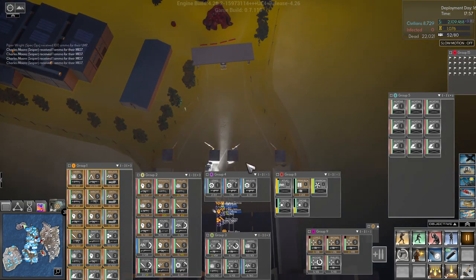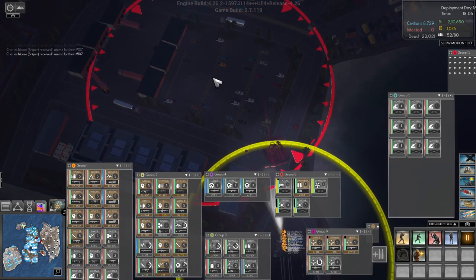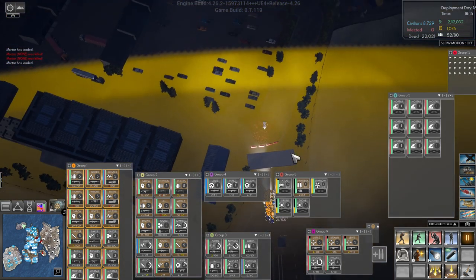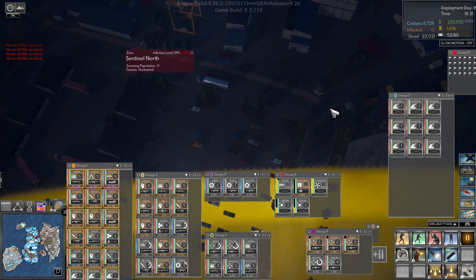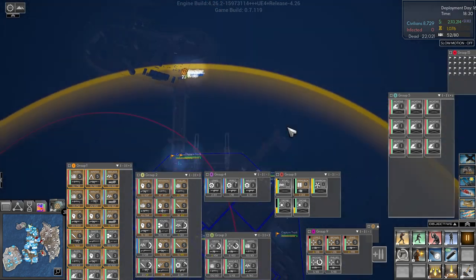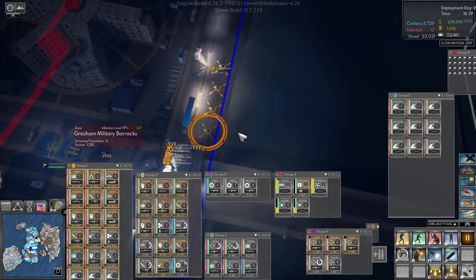I've got a lot of bullets ready to go. Let's do a gas attack just for the heck of it. All right, those are down. Let's head up this way because there were some up here as well, so we'll come up here. There are zero infected so we shouldn't get attacked by anything except the turrets.